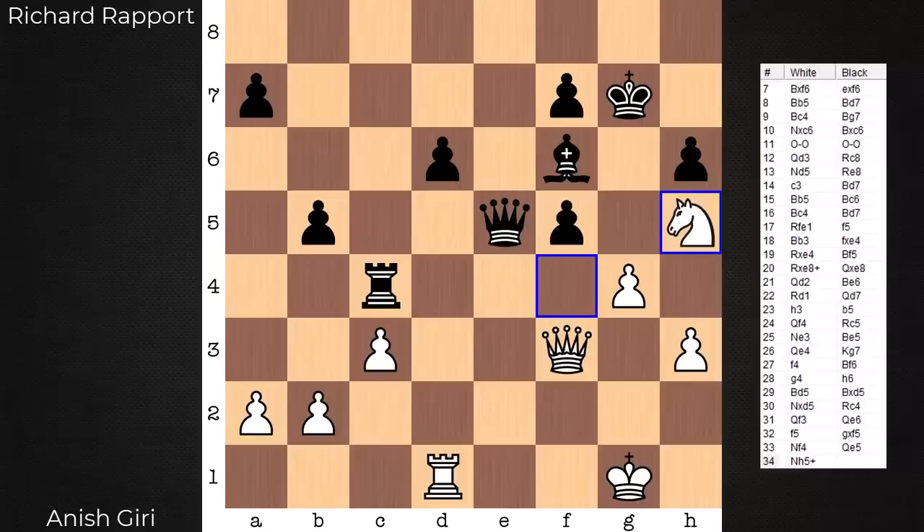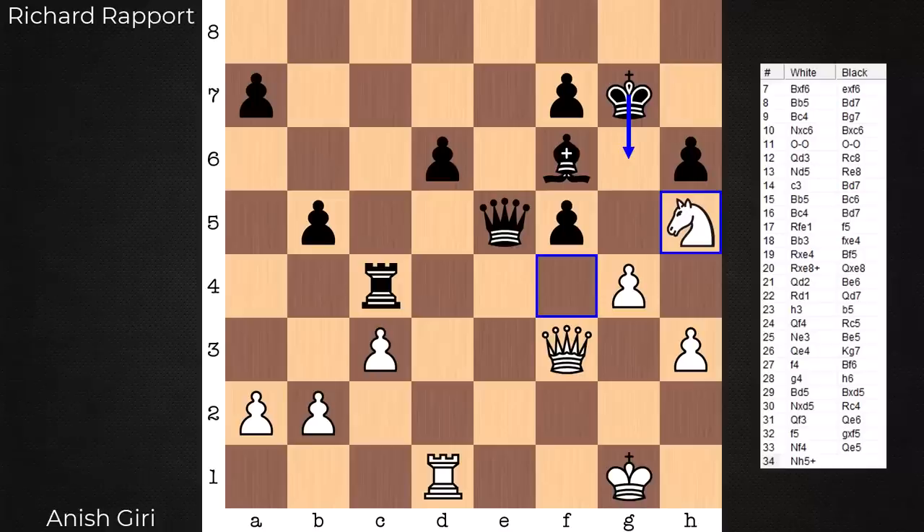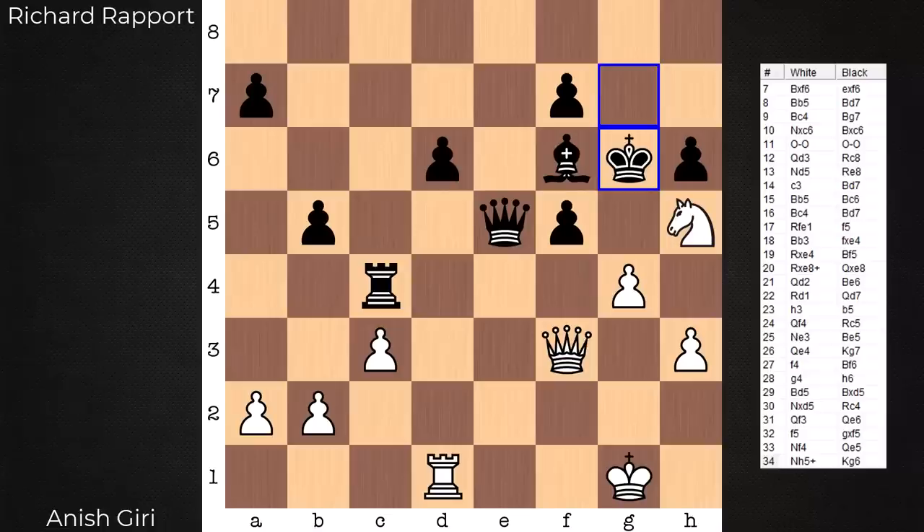Knight h5 check. Five options for the king — four of them are draws. Black picks the wrong one. He steps up — he missed an idea. There's a tactical shot here. This is the one that feels most natural. You know, if it's some bullet game you kind of step up, you want to stick around, controlling some pawns. Maybe you don't want to come back here because of checks, maybe the pawn falls and there's a problem on f7. It seems like the coziest square, but it's tactically flawed. White has a winning shot here. Feel free to pause the video and spot it.